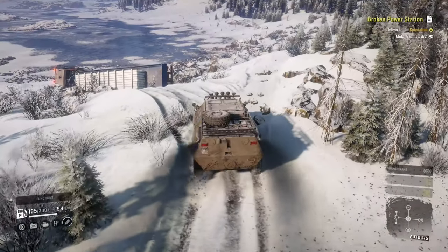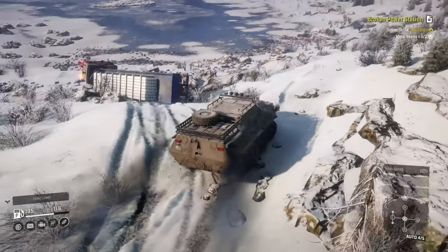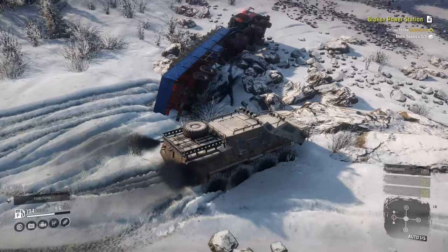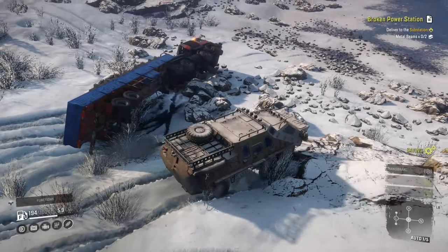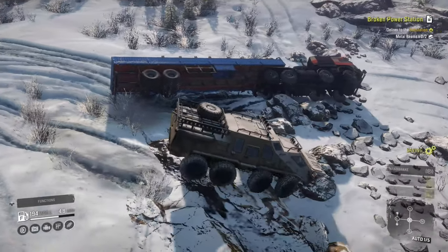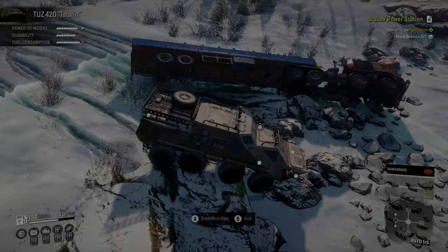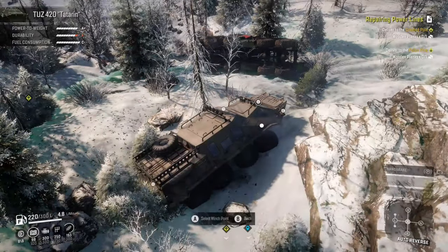If you thought unlocking the quarry was tough, Imandra takes the difficulty level up a notch for sure. This guide will walk you through step by step on how to unlock the garage in Imandra. We will be using the TWOS 420 with roof rack — it will give us the best ability going over the big rocks, and while not the most fuel efficient, it does have the biggest fuel capacity.